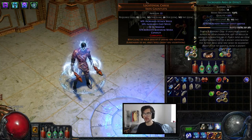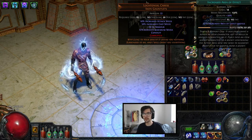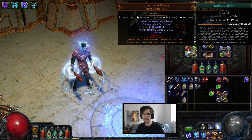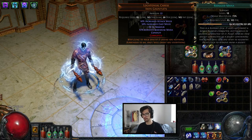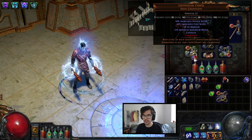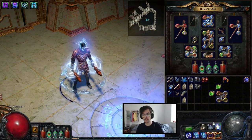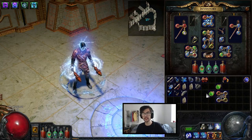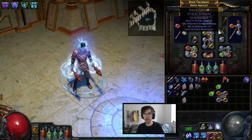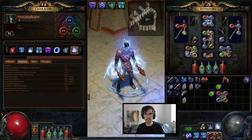One of the key parts is the links on Herald of Ice. I always like linking it to increased area of effect — it really makes the cascade crazy, giving you screen-wide clear. I think this build really shines through the AoE shatter; it makes it so much fun. You can also put in cold to fire and run arctic armor, converting 50% into a fire hit that you can mitigate through arctic armor. That's an option, though it requires slightly better mana regen gear. With Eldrick's Battery it's definitely viable.